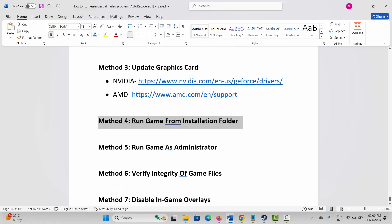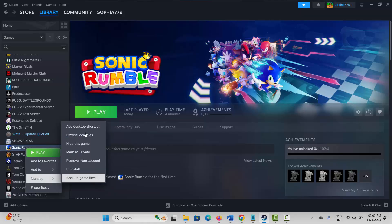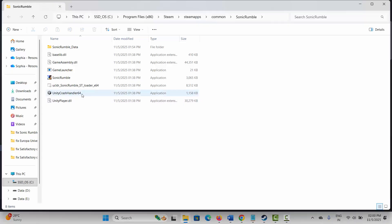Next solution is to run the game from the installation folder. For that, go to Steam, select your game under Library section, click on Manage, then click on Browse Local Files. This will take you to the game folder where your game has been installed. Here is the game application — simply double click on it and check if the game is launching or not.